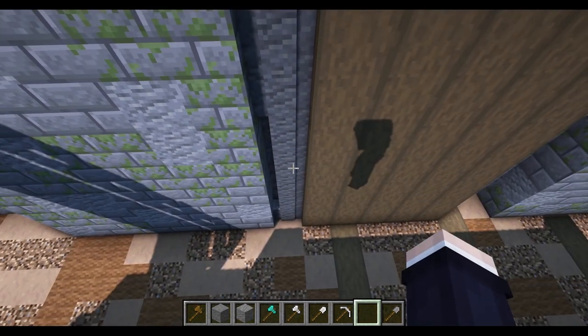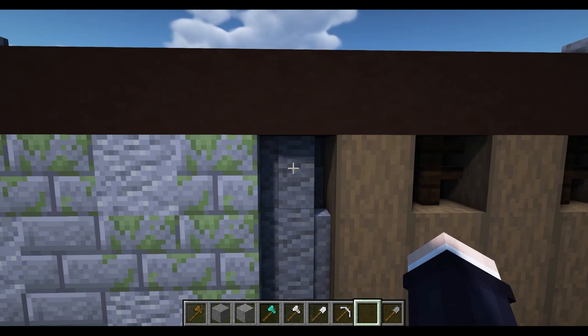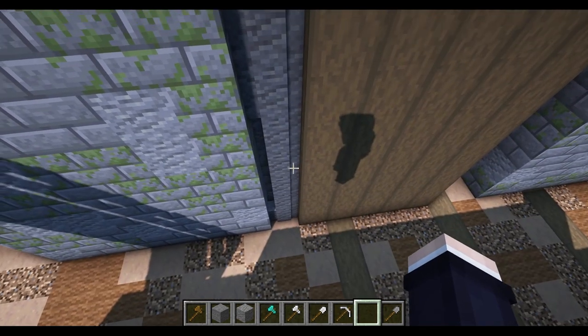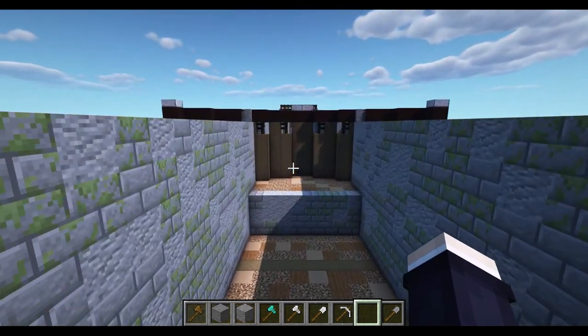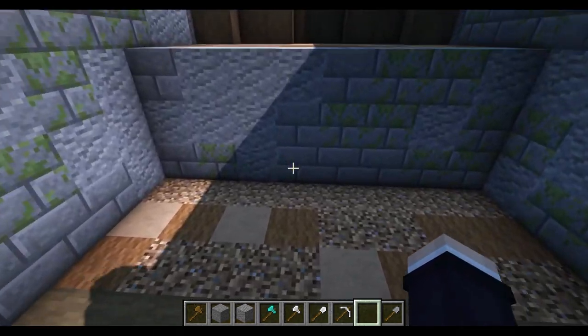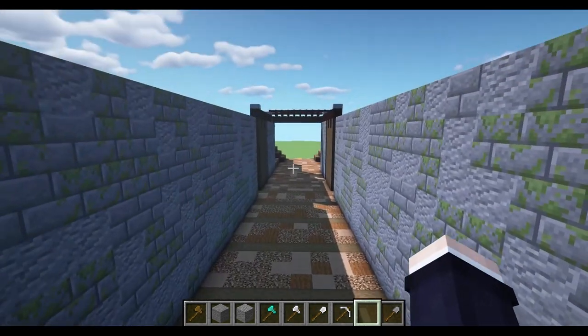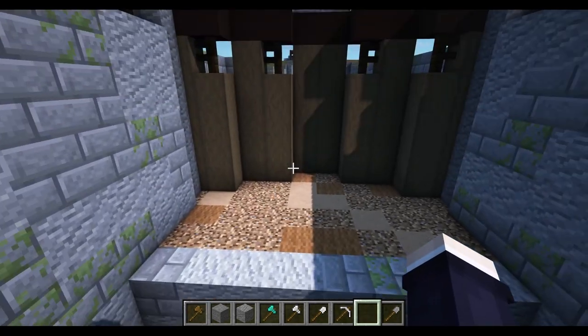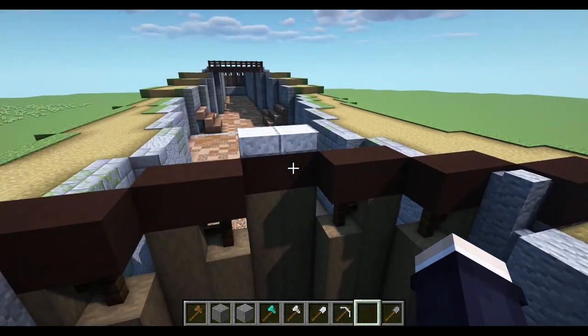Along the back is the hinge or axle, which is just unpolished andesite walls all the way from top to bottom. The height of the door is dependent on how high up you wish to make your locks - I've gone for three blocks up, so this door itself is five blocks high, or six including the moving section.